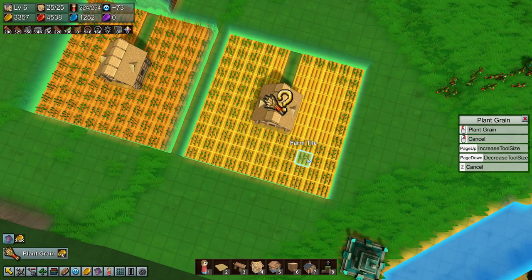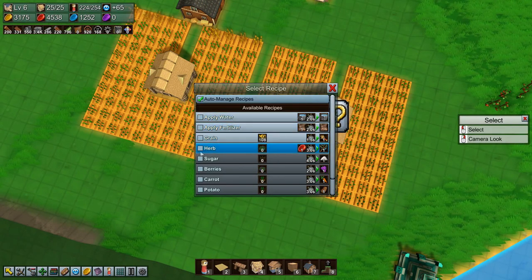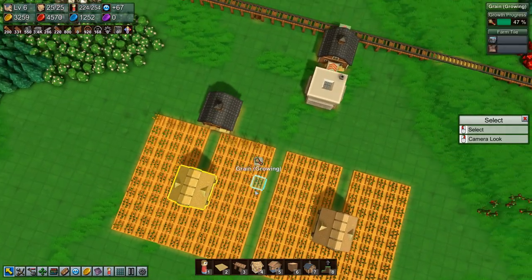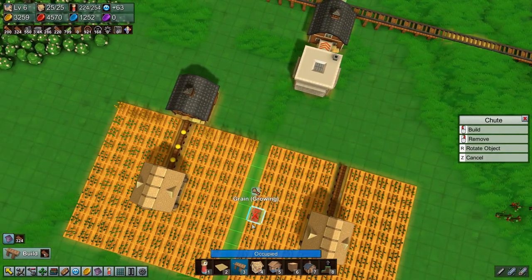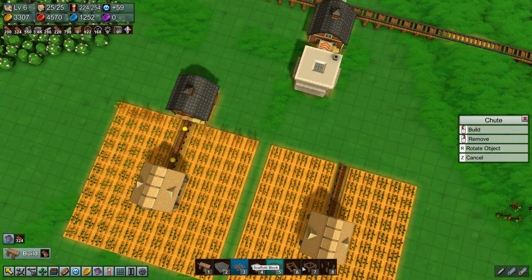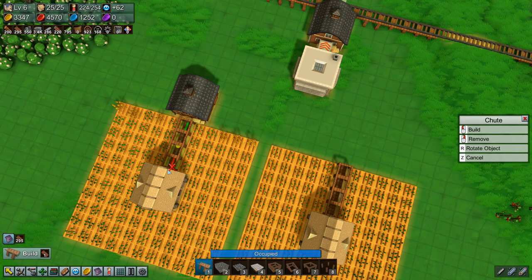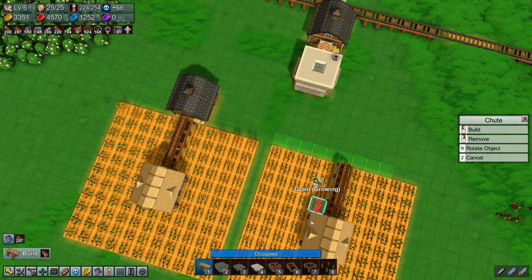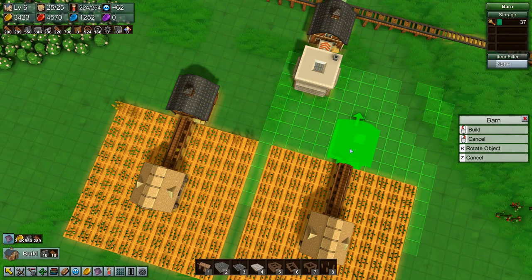Here we go. All right, you're going to be set to auto-manage — you're going to be grain, and that's going to be fine. So you come up here, you come up here. We are going to add in a second-floor output on both of them. We're going to build another barn here.